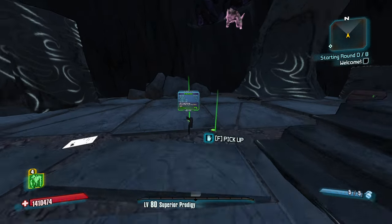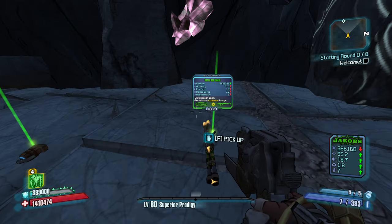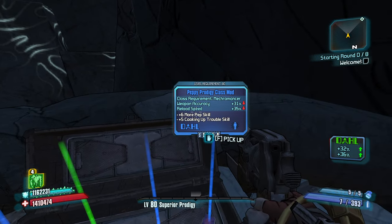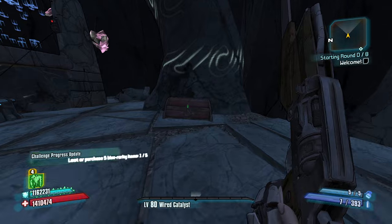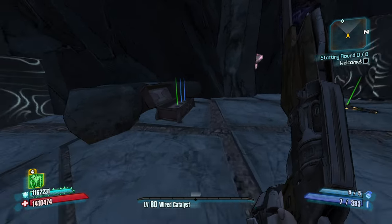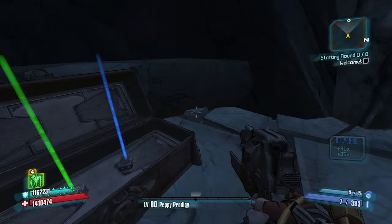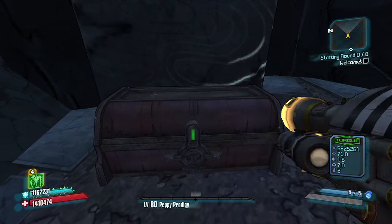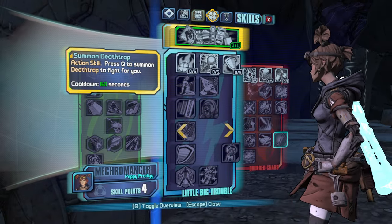This skill tree looks kind of weak though. We do have Gaige's middle tree action skill. Impact is good too. Let's see if we can find any shock damage weapons. I think a Peak Opener would go absolutely crazy here, but I think it always does. Weapon accuracy and reload speed. I think a plus-six Wires Don't Talk though, if we can get a shock damage weapon.